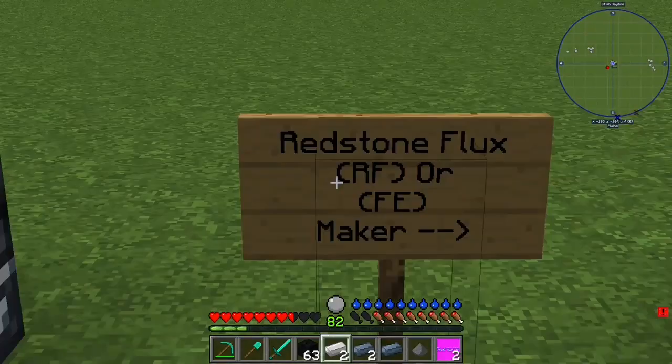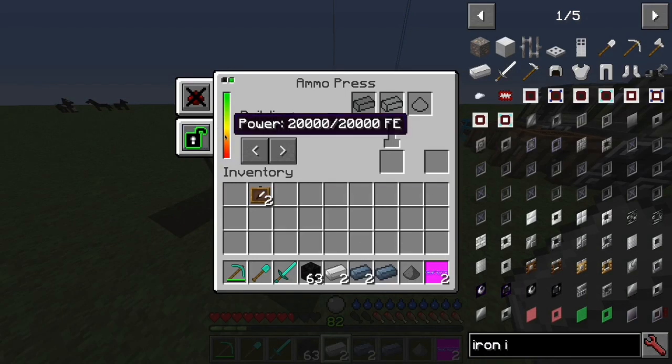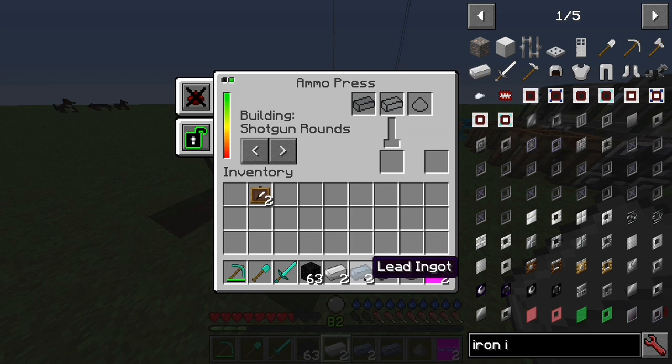Let me explain the layout here. This is the FE, also known as Redstone Flux. This is the ammo press — this is the item that you will be creating, and these are the materials you're gonna need. Normally, every single one of the rounds or shells is crafted with two iron ingots, one gunpowder, and one lead ingot.